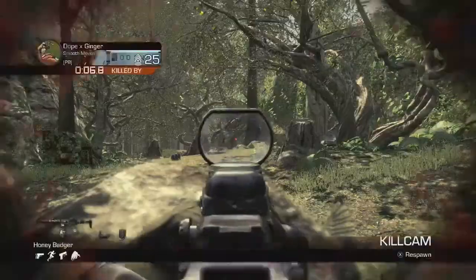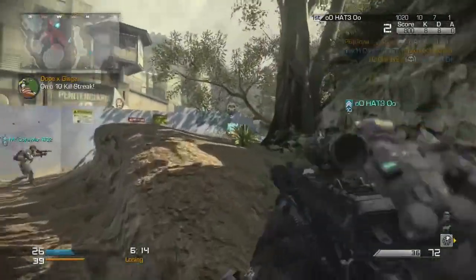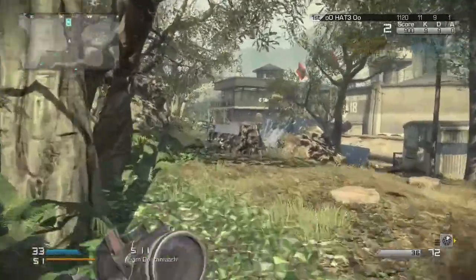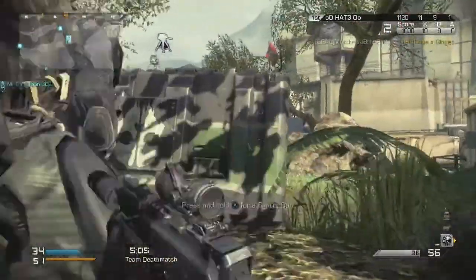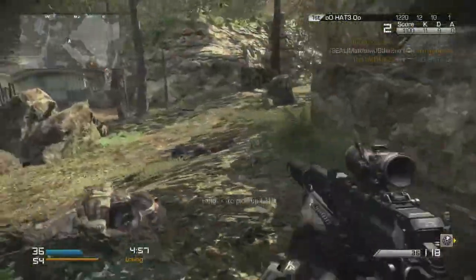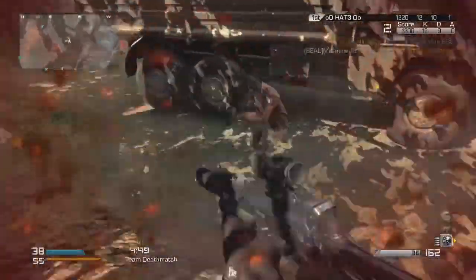Sometimes people will get hits on you and you'll start bouncing around. If you wanted a better setup I would definitely recommend going with a foregrip if you like that. I like how my setup is right now, but as an alternative you could probably put a foregrip on there. You'd have to take away a perk or two to get the extra attachment perk and put on another attachment, which is no problem.